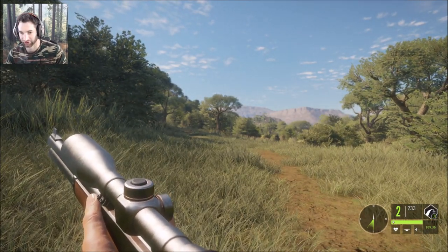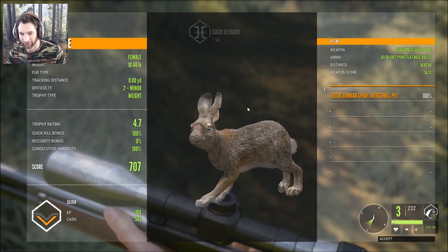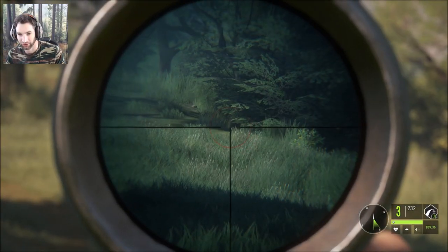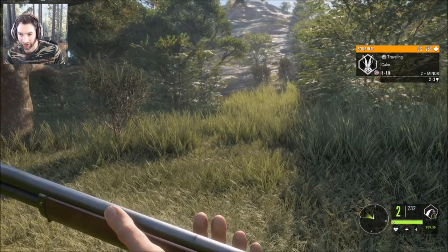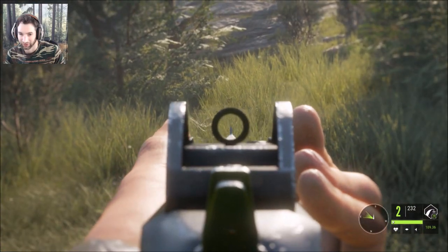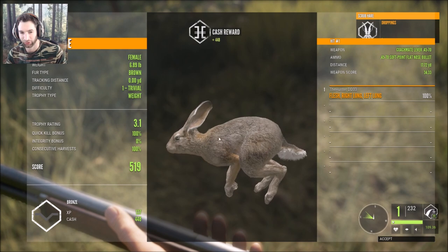I'll show you where we're at if you want to find some scrub hare. Come down here right to this road and start right here, go all the way down to this point. We picked her up — intestine and stomach shot, she scores 4.7, total score of 707. There's one right there — got her. We have two down. This female scored 3.1, total score of 519.